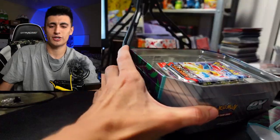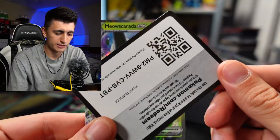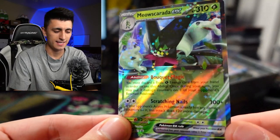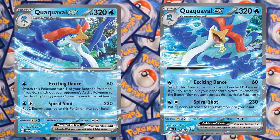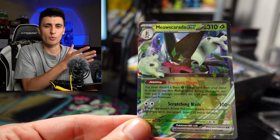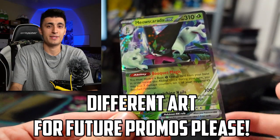Let's show you all the things included in these tins, starting off with the promo card of Meowscarada. One lucky person — go ahead and redeem that code and it's going to give you the Meowscarada EX promo card from this tin. Now one criticism these tins are getting is that the artworks of Meowscarada, Quaquaval, and Skeledirge are all pretty much just the regular art for these cards, but flipped in a mirror way. So it looks like Pokemon got really lazy with these promos in particular.